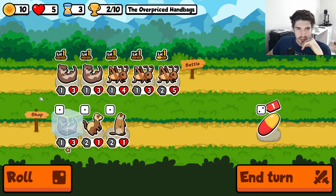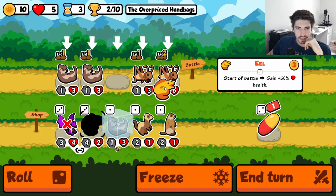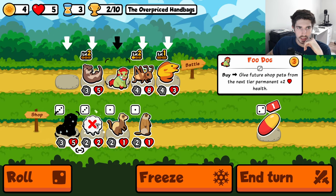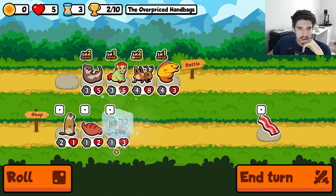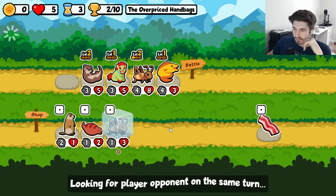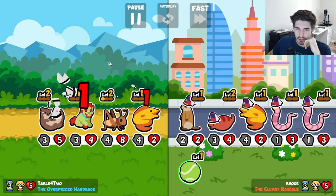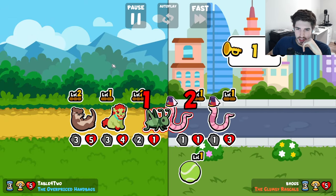That's too many wins — we're not looking to win twice in a row here. Here's our eel. Guarantee the otter trigger on the eel into a foo dog. I guess we're getting the level 3 cricket. Do we care about the level 3 part of the cricket? Not really. But are the stats nice? Yeah, for sure.